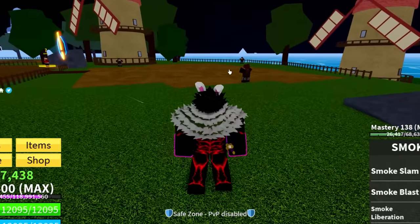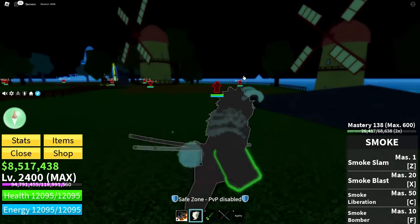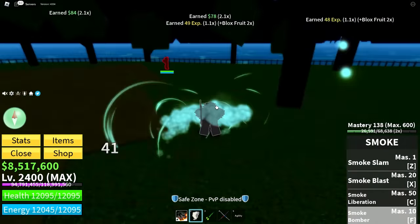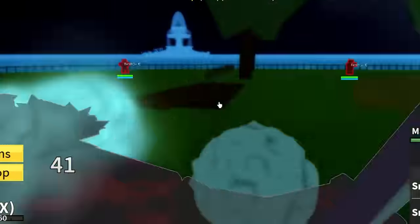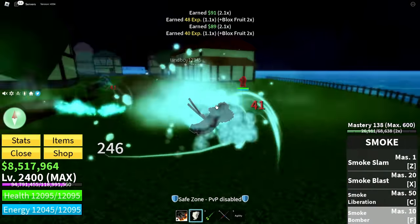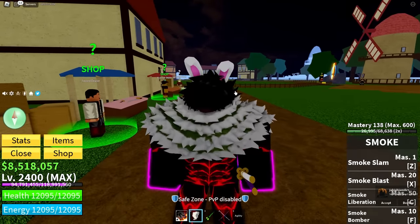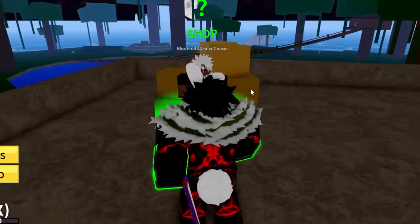Smoke fruit is usually a terrible fruit, but there's a glitch that makes it so you literally cannot die to any enemy. You need to get observation Haki - it helps the glitch a lot - and get the flying ability at level 10. You can fly and do infinite damage. You just fly around at the enemies and they literally cannot do damage to you. This is an option if you're not able to get the Huda fruit.